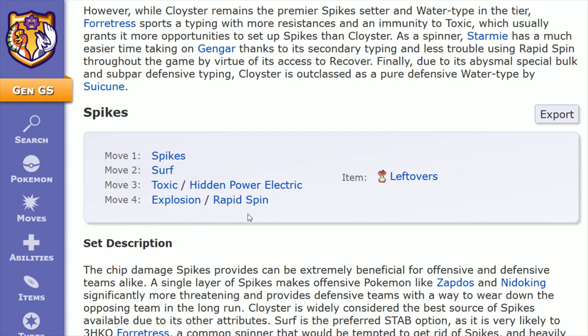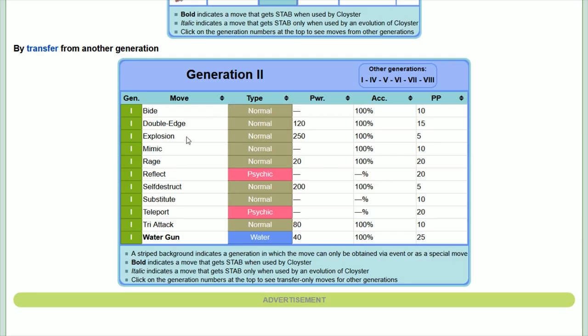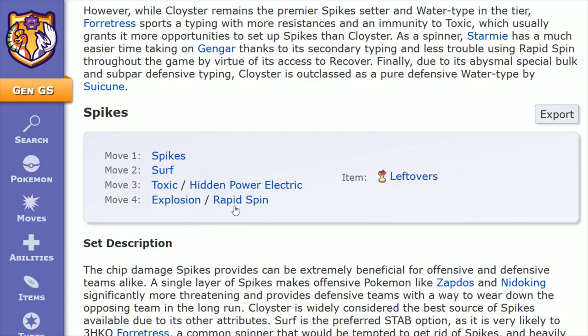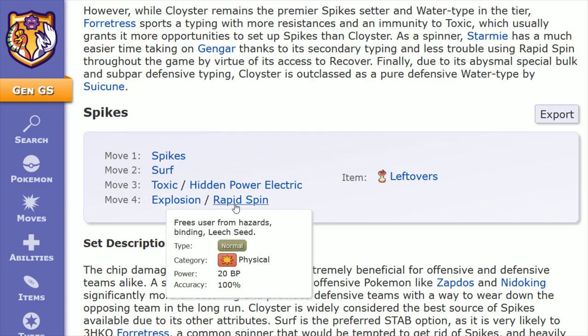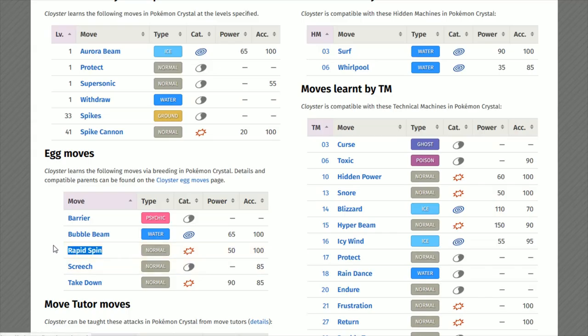Move number 4, we have Explosion and Rapid Spin. Explosion is that last-ditch effort type attack if you can see that you're about to faint — the target's Defense is halved during damage calculation, it's 250 power and 100 accuracy. Explosion would have to be learned from a prior generation: your Cloyster would need to be in the Gen 1 games where you teach it TM47, which is Explosion, picked up on the third floor of Victory Road in the northwest area. Rapid Spin is also a great option because it can eliminate Spikes on your side of the field — it only does 20 power but it's 100 accurate. It's kind of killing two birds with one stone: you can dish out Spikes to your enemy's side while Rapid Spin eliminates Spikes on your own side.